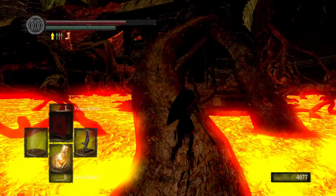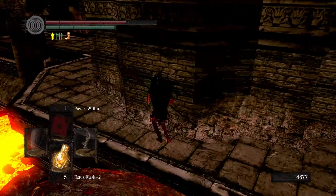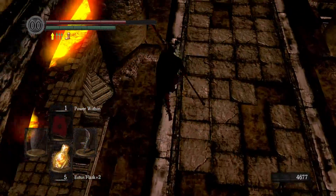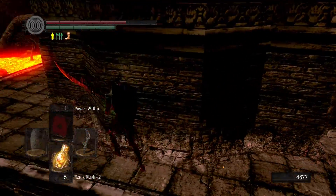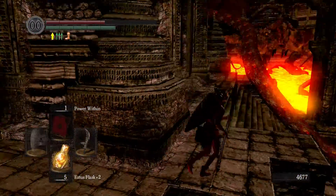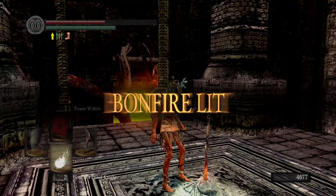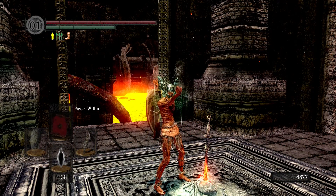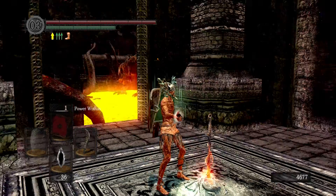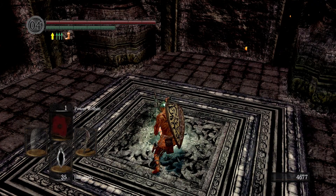I'll get my hero soul right up here — oh, it's a Great Hero Soul, that's 20,000 souls. I think there are more items up here. I'm going to admit: I used to not know about this hidden wall here — it's a game changer, it really is. I'm going to do this area as a human and use five total humanity to kindle this bonfire back up to max so I can have twenty estus going through here, because I really do think I need it.